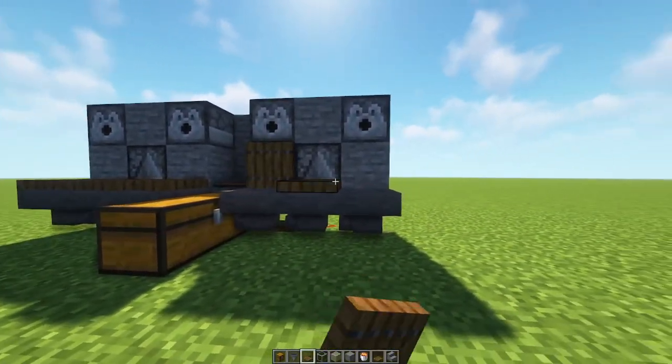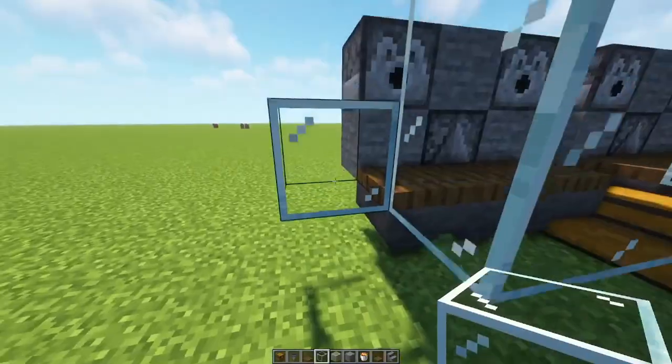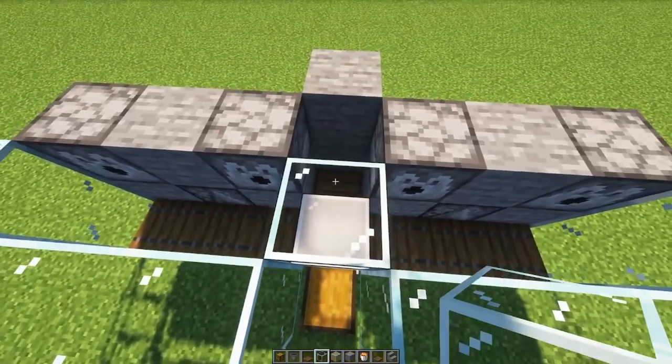Place trapdoors on every hopper. This will prevent any lava from flowing down and killing the baby cows. Now we'll place a two high wall around the killing chamber. I'm using glass, but it could be any non-flammable. Then we'll come over here, jump on the chest, and put a glass block, and then on top of that, place any non-flammable block.